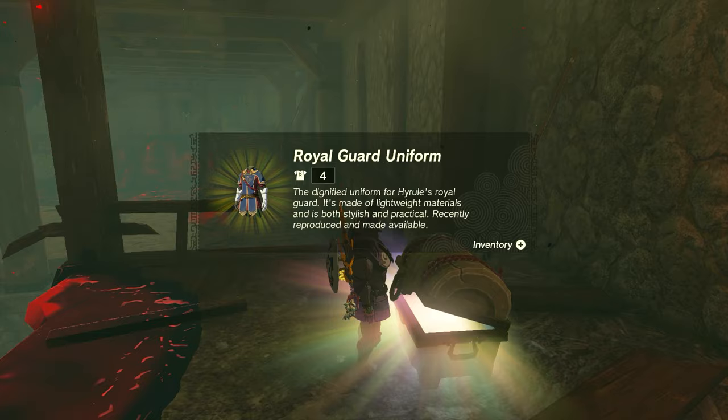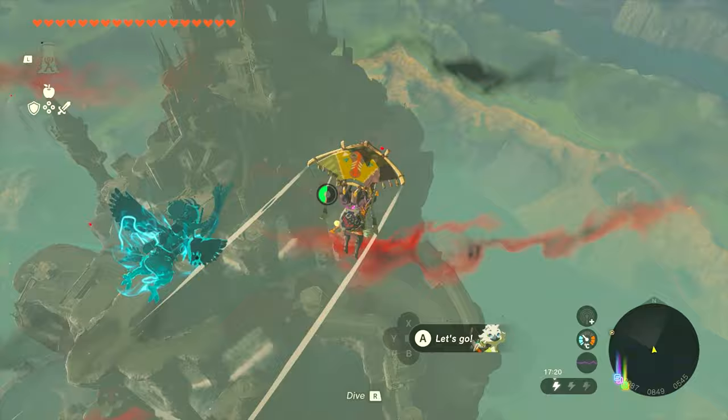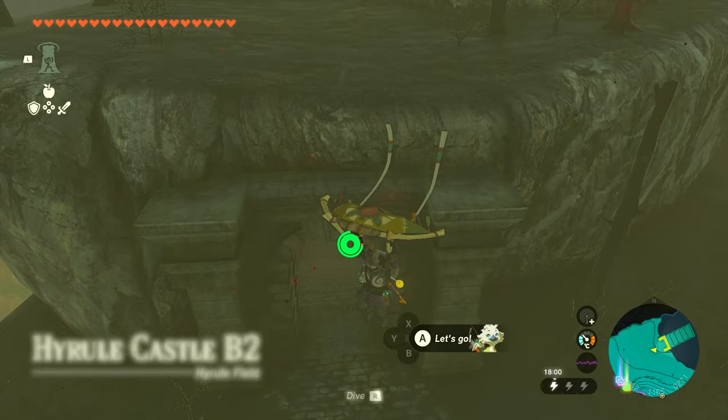Starting back from Lookout Landing, using the tower to fly upwards, we're going to fly to the back end of the castle — the north eastern section. There is a shrine there; if you have the shrine you can immediately teleport there. We are going to the shrine location at the castle, and from the shrine you're just going to head northwest and jump down in this direction. There is a gate or entrance just beneath the section where the shrine is resting on.